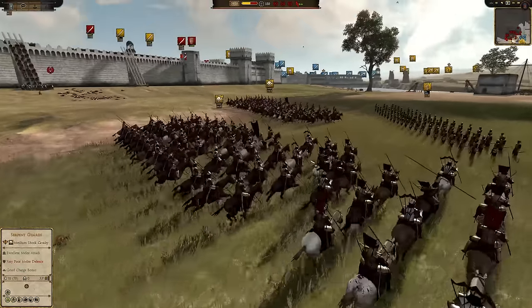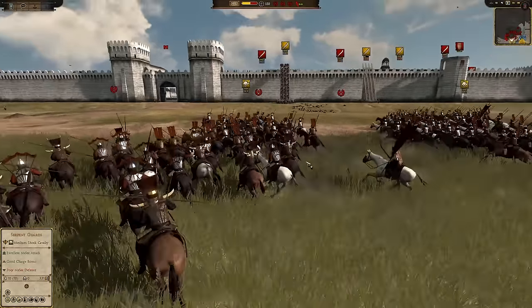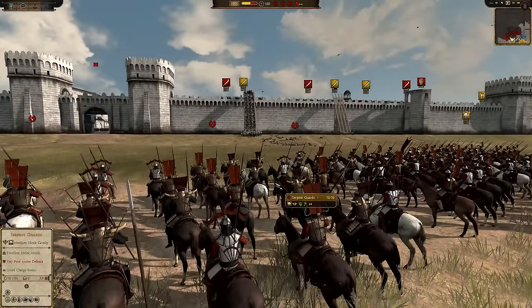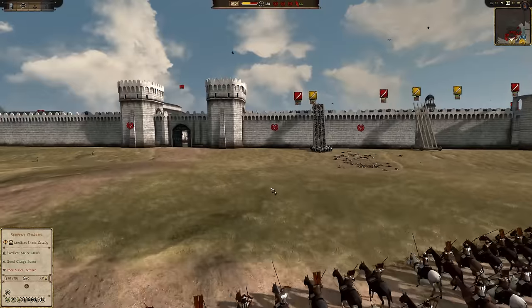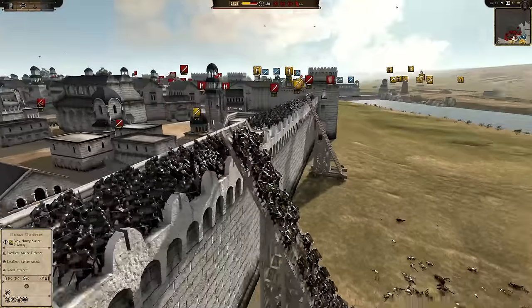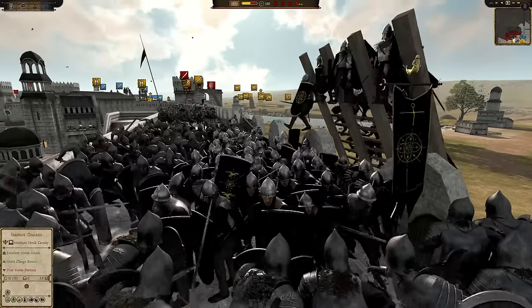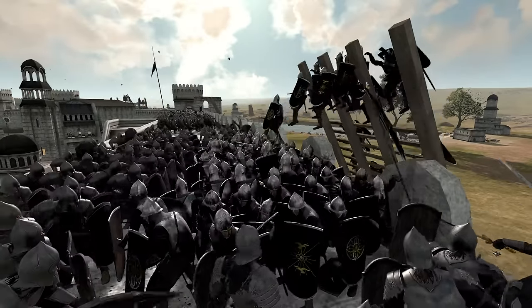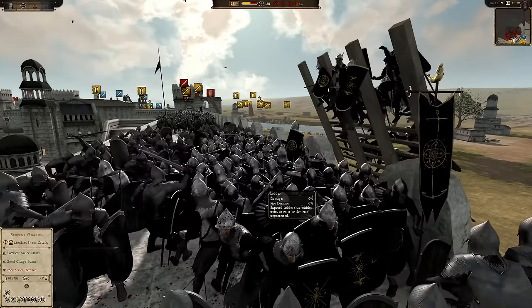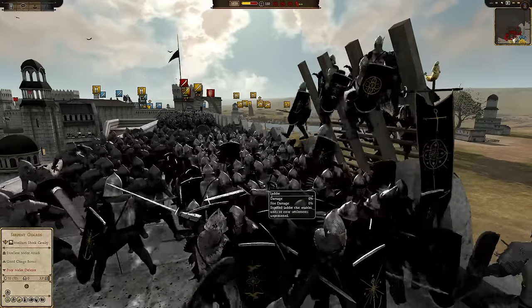Here comes the Serpent Guard. They're going to actually leave the area — just kidding, they come back. They're going to hold their position. I think they're a little worried about the Rohirrim cavalry. I think they're waiting for the infantry to get up on the ladders, but I think they're missing the full potential of this unit. This unit could have been very deadly — they look super professional. Through all my years of playing Total War, when a unit looks really cool, they are usually always awesome.